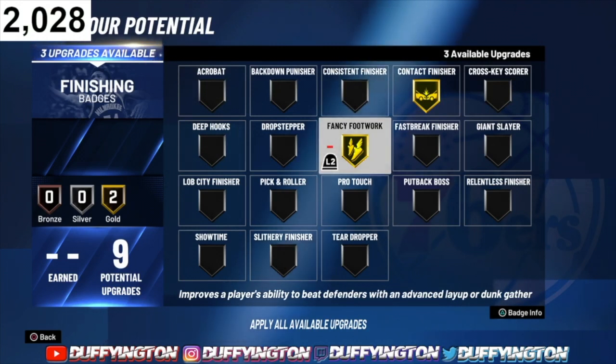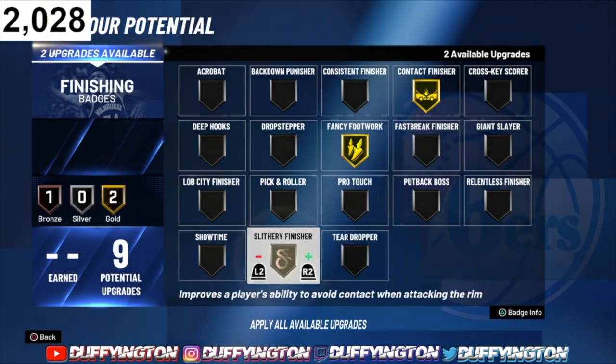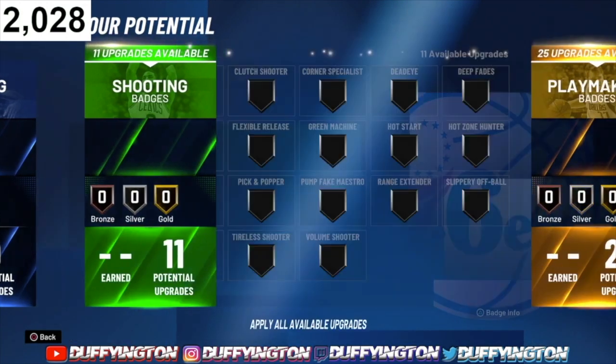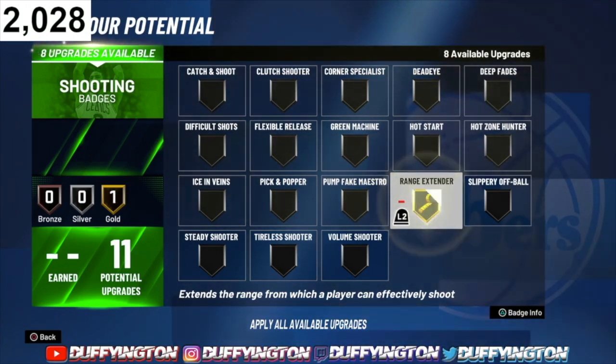Hop steps were OP last year, but the wave this year is gonna be euro steps. If you played 2K19, euro steps were op — you could euro step and dunk or just euro step and make people completely miss. That's gonna be the wave this year. The three finishing badges on gold I'm rocking with, you can switch yours up, but we get 11 shooting badges — quick draw is out the game, thank lord. I'm going with range extender, high zone, hunter, and green machine.